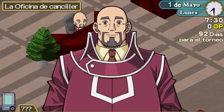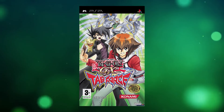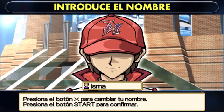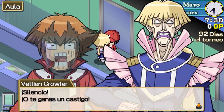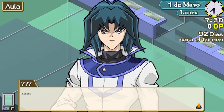Yu-Gi-Oh! Attack Force works like a very basic traditional 2000s RPG set in the Yu-Gi-Oh! GX universe, more specifically in the Duel Academy. We take the skin of an exchange student whom we will name and control throughout the entire experience. We start from the lowest point like a Slifer of the Academy — we are just another student, so we must comply with attending class, eating in the dining room, and interacting with the other characters of the universe.